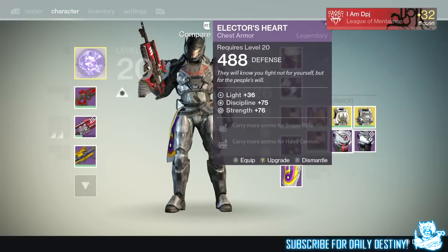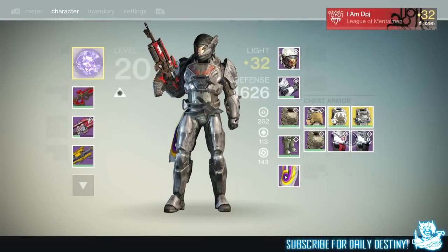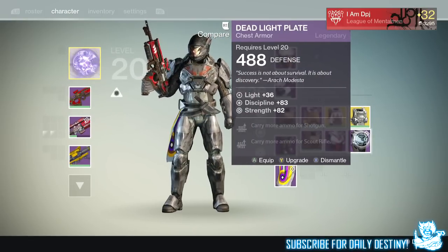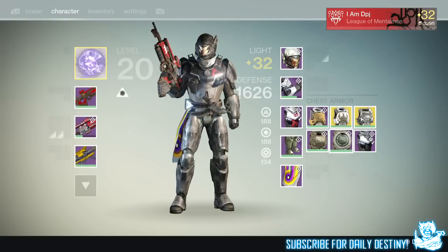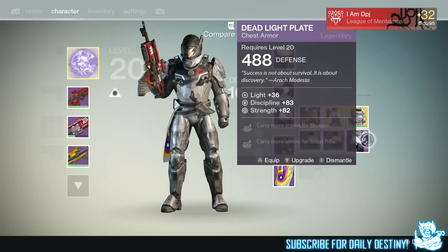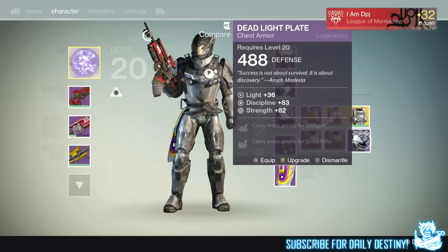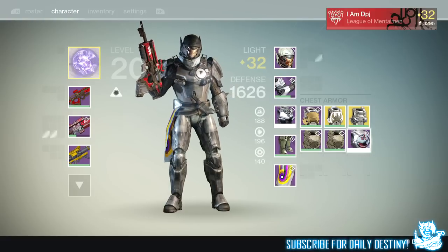I also got two chest armors - the Electro Heart and the Dead Light Plate. These things look identical apart from the logo and a different shade of color, they absolutely do. Discipline 83 and 82 strength, and discipline 75 and 76 strength. I actually like the look of that. Let's have a look at the Dead Orbit one - exactly the same but just a different logo. What the hell? Come on game, spruce up a little bit - make things a little different. Absolutely crazy.